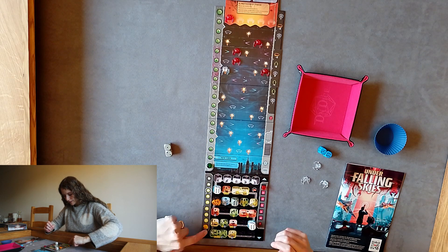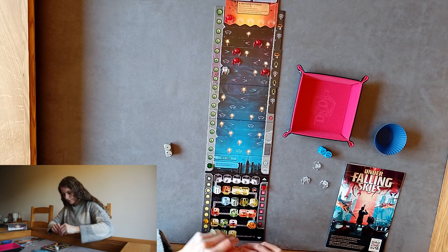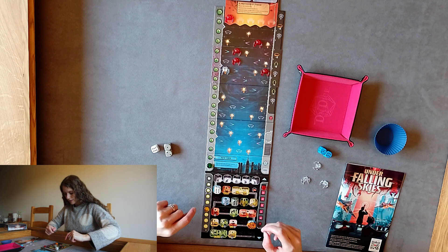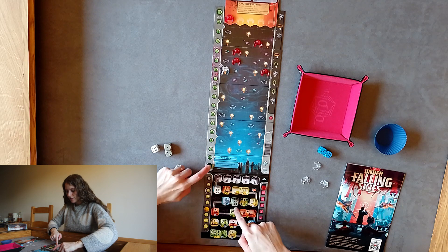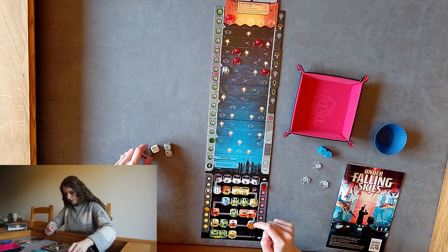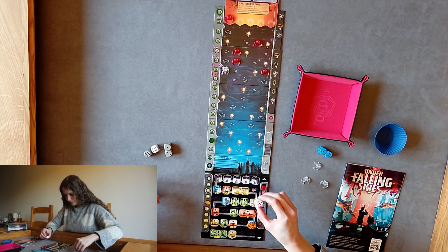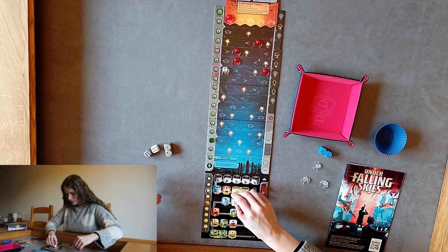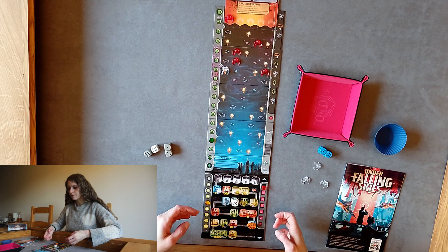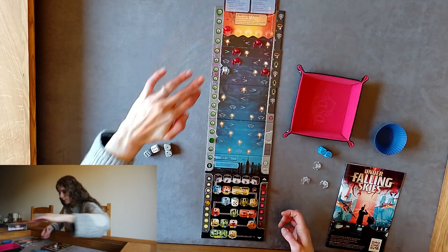I'm going to spend one energy to excavate six spaces, then spend two energy. Let's excavate research for a value of seven — pushing up here, we've got five-six, and we're going to stay there. That's fine. Then we'll do another energy, giving us a robot of value five, and I think we're going to pop it in the research space.